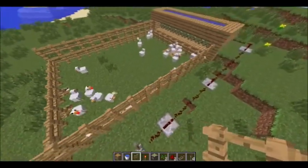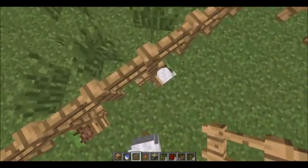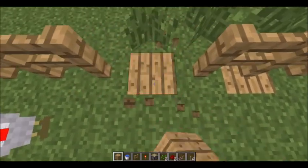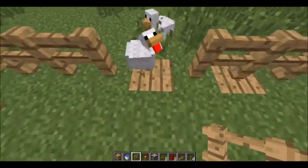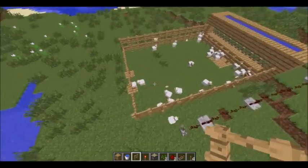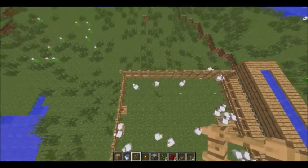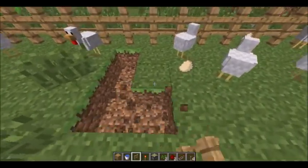So you've got all your chickens in your field. So we're now going to do a simple dropper mechanism thing — and of course the eggs should go... Now what I'm going to do is put a line in the middle here to continue the water flow.